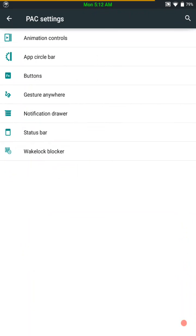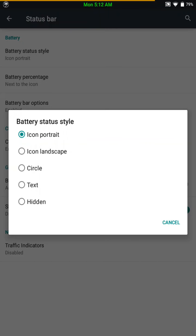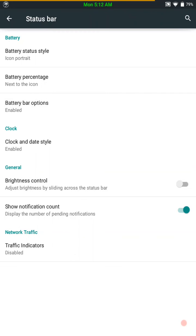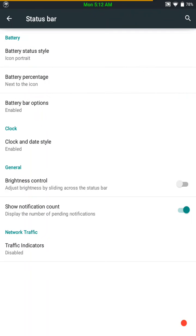Status bar mods — you have your battery status style, percentage, your battery bar options. For me to put a custom ROM on any of my phones or tablets, I've got to have a battery bar. If it's a really good ROM and it doesn't have one, then I have an app I purchased from the Play Store that I will use if I have to. But I need that battery bar — I can hardly see the little icons in the status bar, so I really need it.